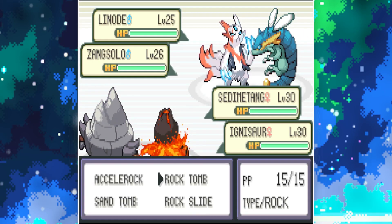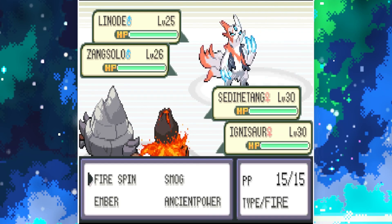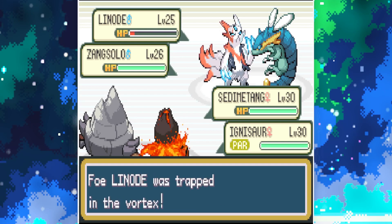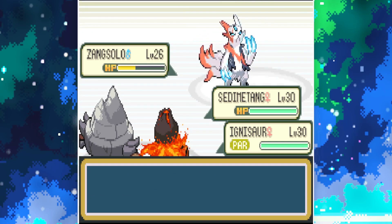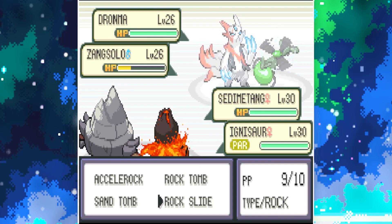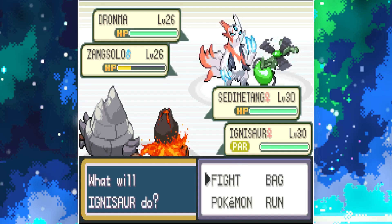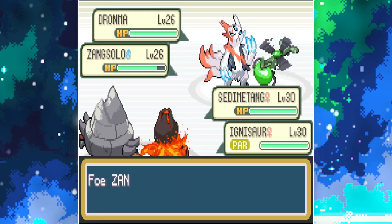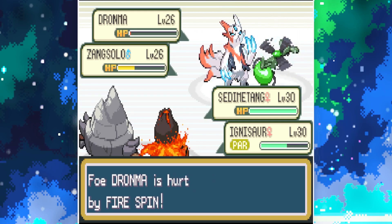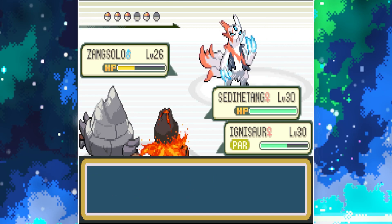Now that I know Zang Solo is a Fire type, we'll go Rock Slide — and Fire Spin on Linode because we know that's a Bug type. In comes Dronma — just going to go Rock Slide again, and Accelerock just in case. Although you used Super Potion — we might KO from that range. You must be a Steel type as well. This is going a lot better.